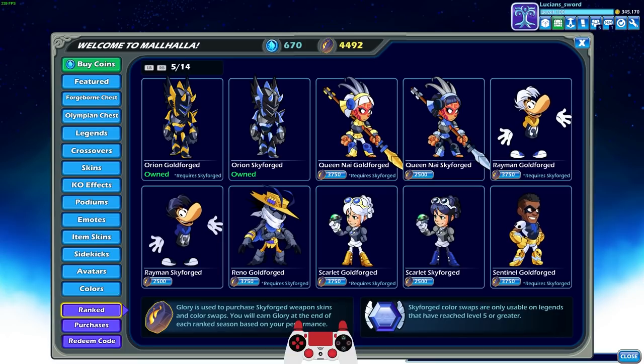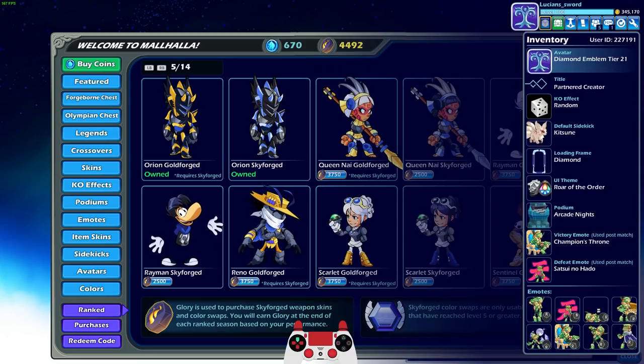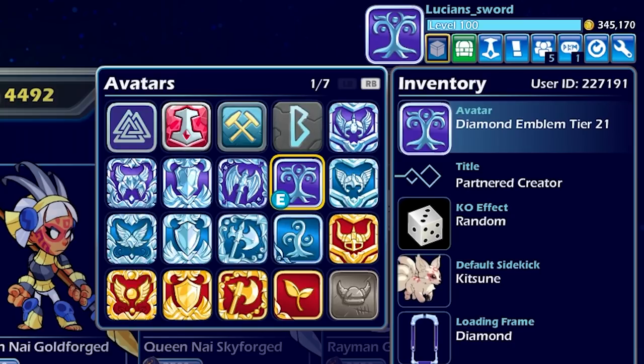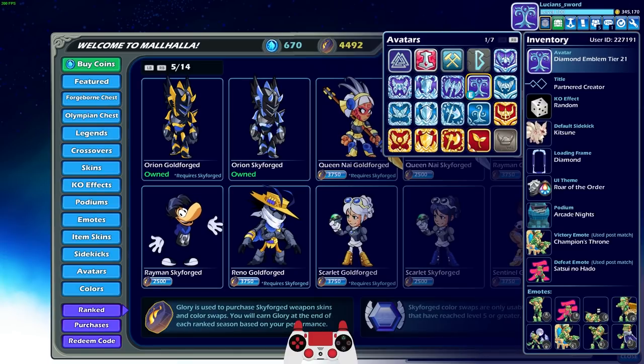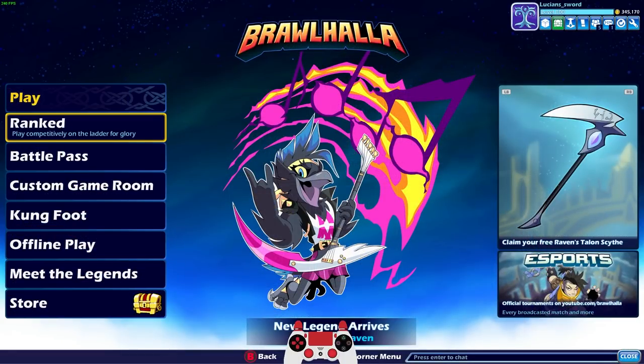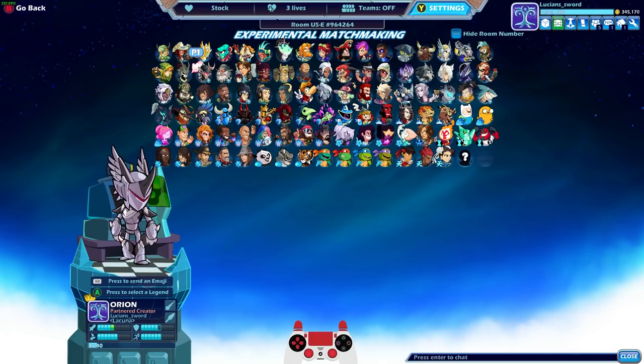Speaking of a new ranked season, check it out — I got this amazing new avatar diamond emblem, tier 21. That means I've been diamond 21 seasons in ranked, and it looks kind of cool, it looks like a tree. Anyway, we just got sky forged and gold forged — let's go ahead and take a look at what they look like.